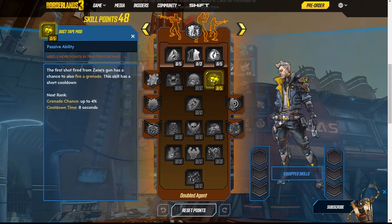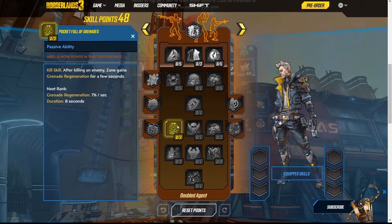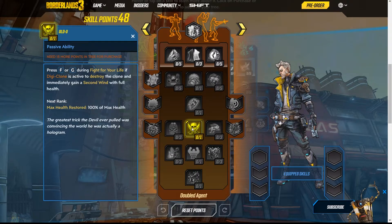Duct Tape Mod is another passive — the first shot fired from Zane's gun has a chance to fire a grenade, with a short cooldown. Quick Breather: whenever Zane swaps places with the clone, his shield immediately begins recharging. Pocket Full of Grenades is a kill skill — after Zane kills an enemy, he gains grenade regeneration for a few seconds. He has a lot of grenade synergy. Finally, pressing F or G while in Fight for Your Life, if the Digiclone is active, destroys the clone and grants a Second Wind with full health. That's cool — keeps him alive a lot more.